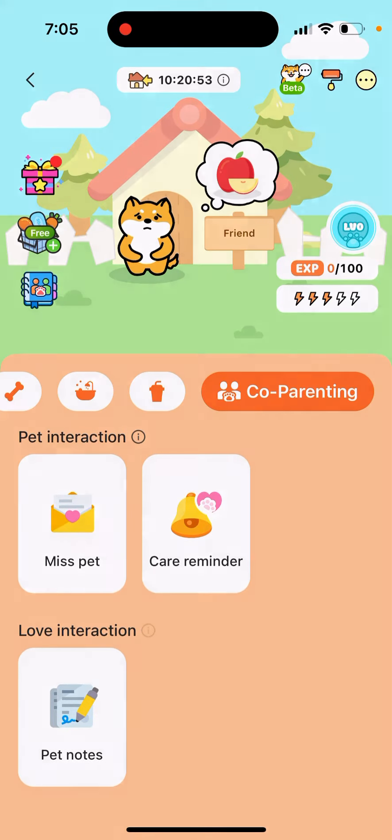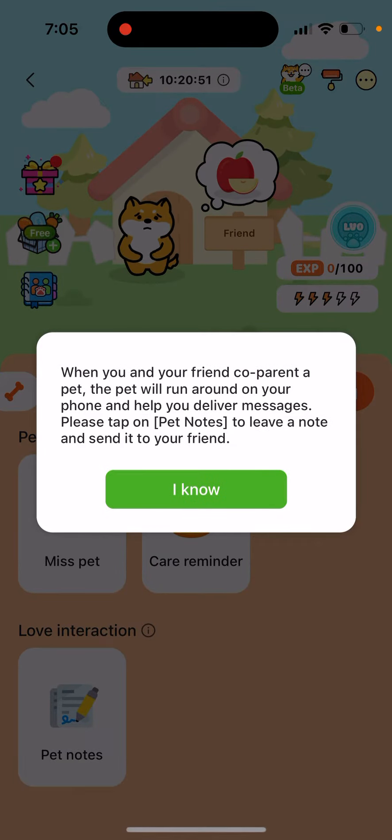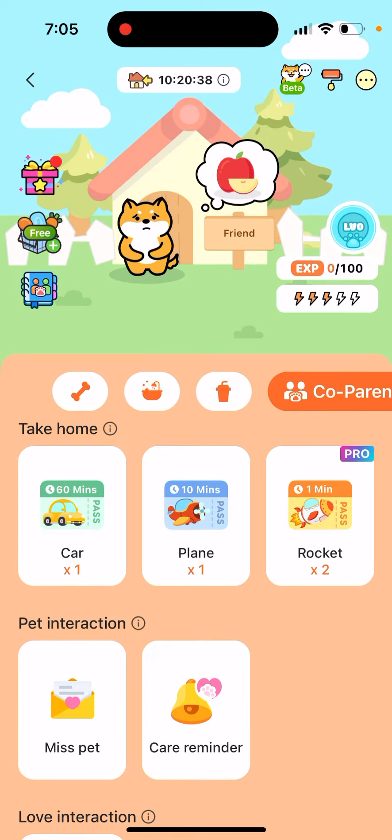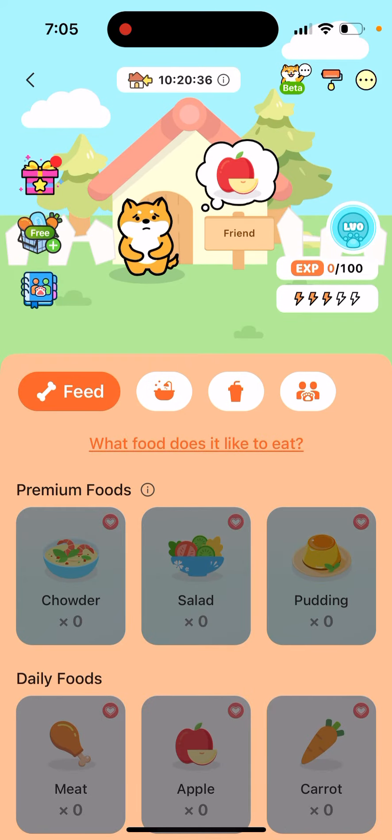There is also love interaction — you can send pet notes. When you and your friend co-parent a pet, the pet will run around on your phone and help you deliver messages. Tap on 'pet notes' to leave a note and send it to your friend.